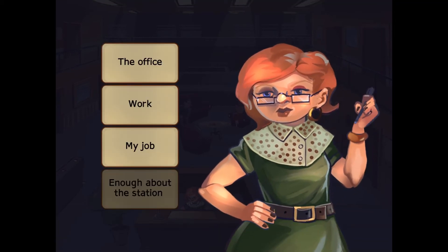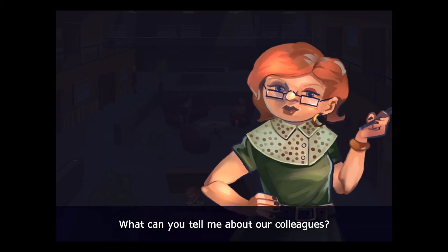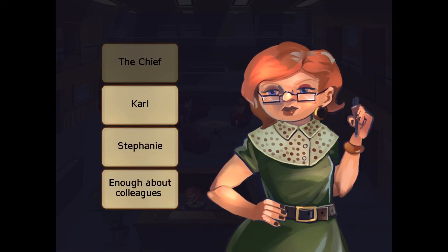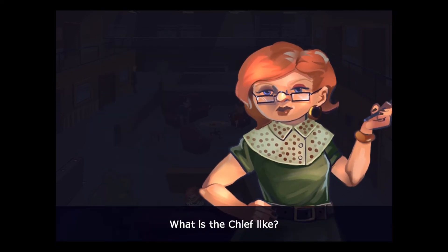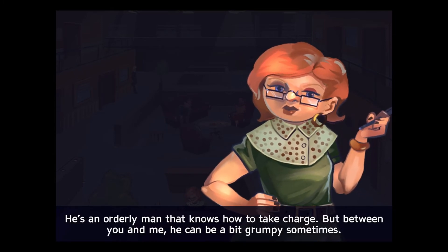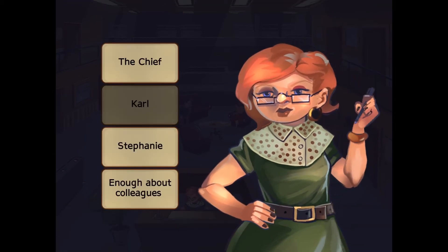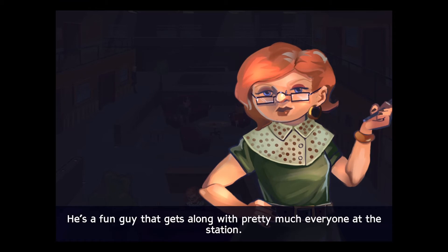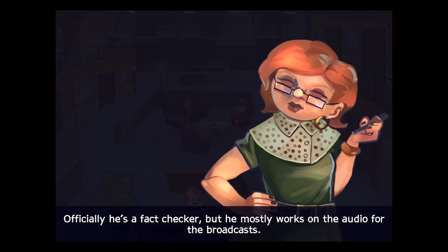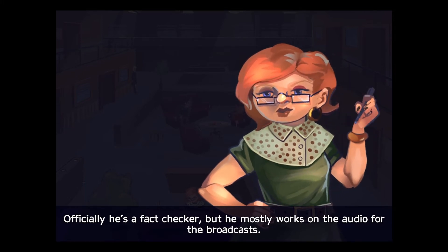Enough about it. Thank you. Co-workers. What can you tell me about our colleagues? Who do you have in mind? The chief. What is the chief like? He's an orderly man that knows how to take charge. But between you and me, he can be a bit grumpy sometimes. Carl. What's Carl like? He's a fun guy that gets along with pretty much everyone at the station. Officially he's a fact checker, but he mostly works on the audio for the broadcasts.